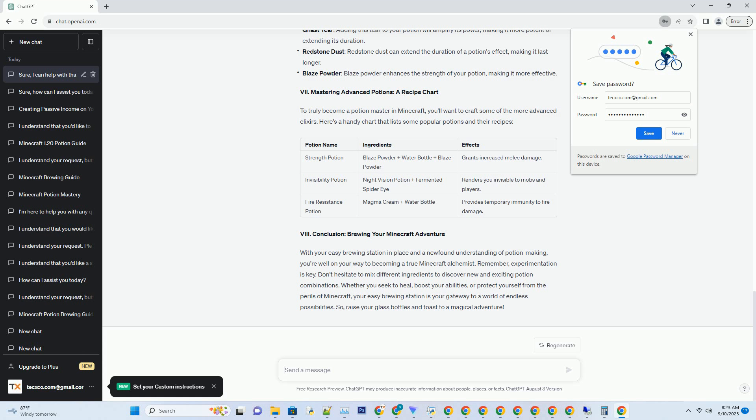Brewing Your First Potion — The Essentials. With your brewing stand set up, it's time to brew your very first potion. Let's start with a simple one: the healing potion. Place your brewing stand on the ground; fill your glass bottles with water from a water source and place them in the potion slots; insert blaze powder into the fuel slot; add nether wart to the ingredient slot — this initiates the brewing process. Once the brewing is complete, collect your healing potions.